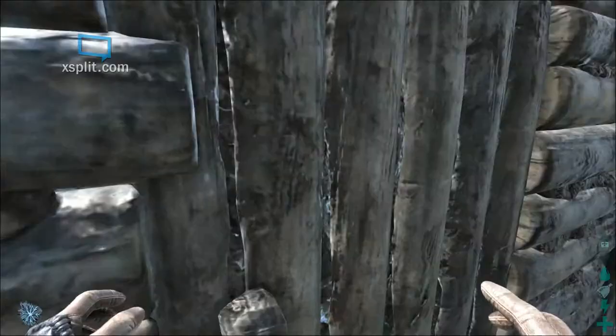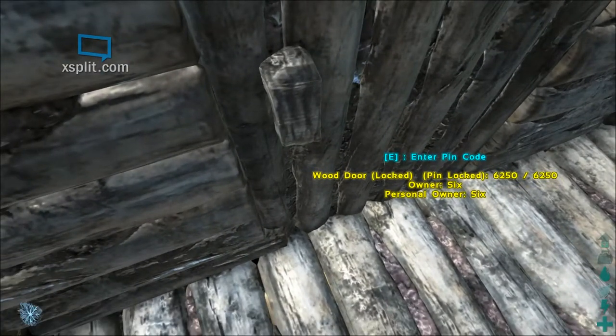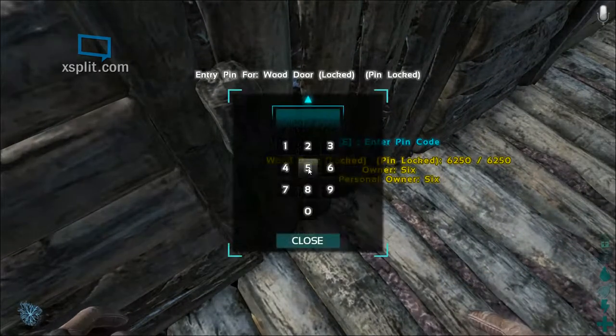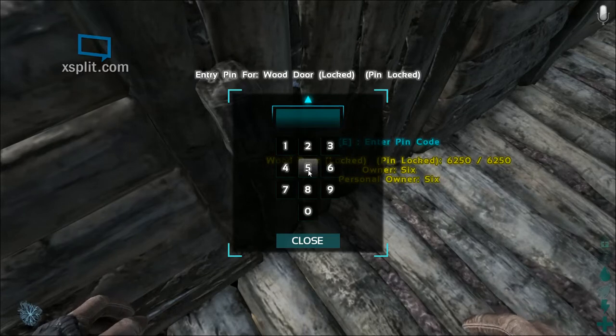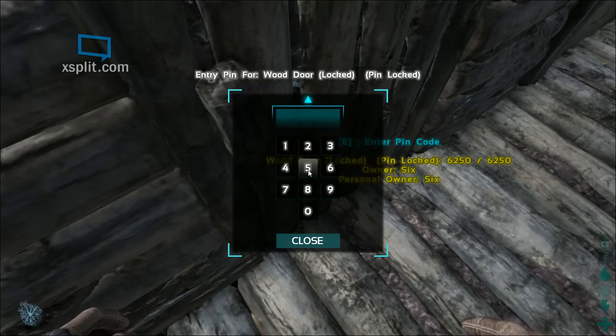I'm having trouble putting a roof up there for a ramp, just having trouble placing it. Roofs don't make good ramps - you can walk on them, but dinosaurs have trouble getting up roofs instead of actual real ramps. We don't know the pin for that - he only gave us the pin for the one cabinet, and he uses different pins for different cabinets and doors.